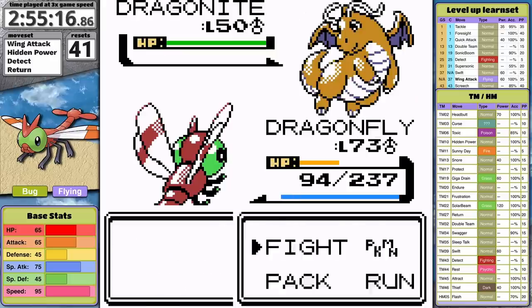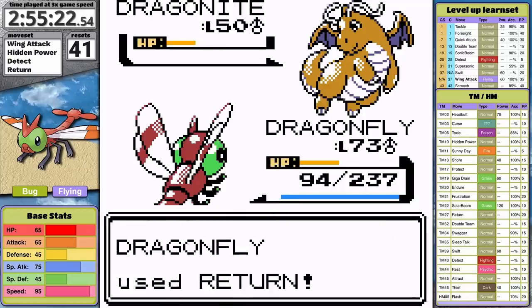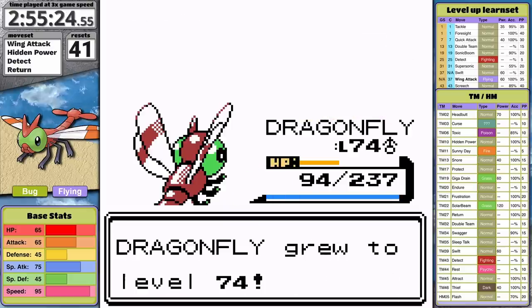His level 50 Dragonite is last. My Return does good damage. Lance uses Fire Blast and it misses. With that incredible luck, Yanma has defeated the Dragon Master.